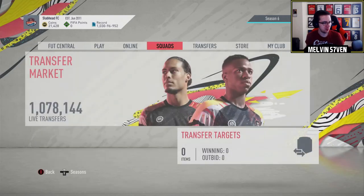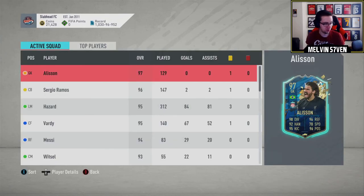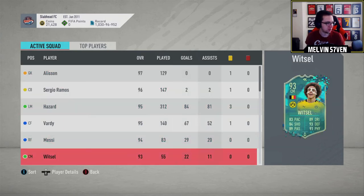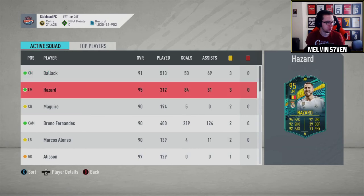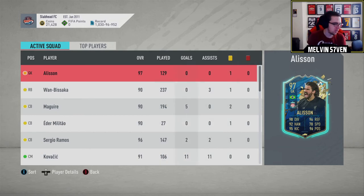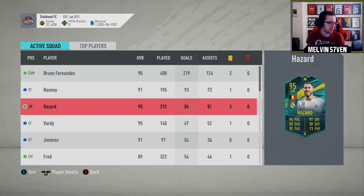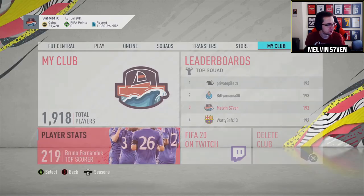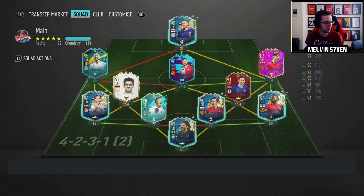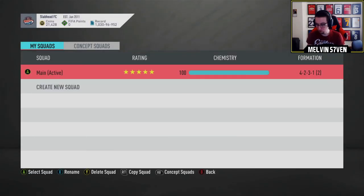I might as well show you who my top scorer is. Bruno Fernandes - because he's on the squad, obviously it would be Drogba. But you can't sort it easily. Going by goals - we've already done that. We'll go on to squads, and I'll show you the milestones that I have done - all the objectives, because I did have them in a squad. The only objective players that I never got are the foot birthday ones - the Bakayoko and something else. I just couldn't be bothered. I fell out of love with FIFA at that period of time, so I think there's two or three objectives I've never done.